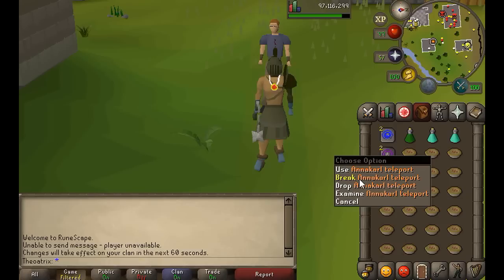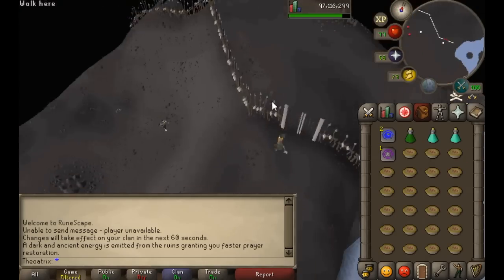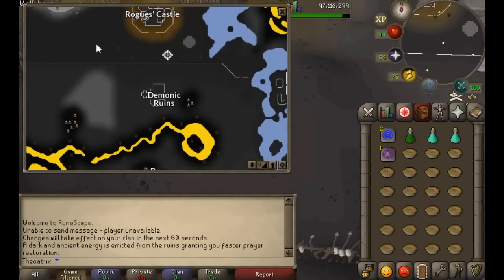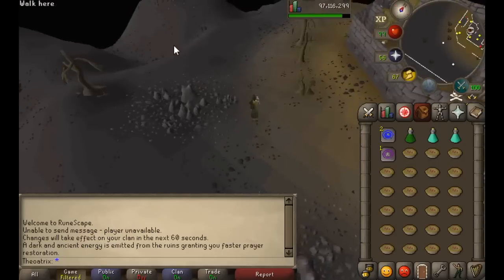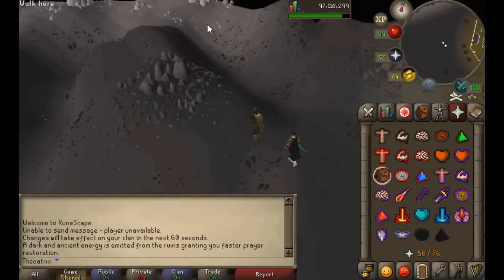To get there I use the Annakarl teleport tablet, which requires Desert Treasure completed. That takes me to the Demonic Ruins, and then from there you run northeast to the gate and then west until you reach the Chaos Elemental. The second way to get there is to use the Edgeville lever and run straight to the Chaos Elemental from the lever area — for this you can't forget to bring a knife or a slash weapon because you need to slash open a web to get through.